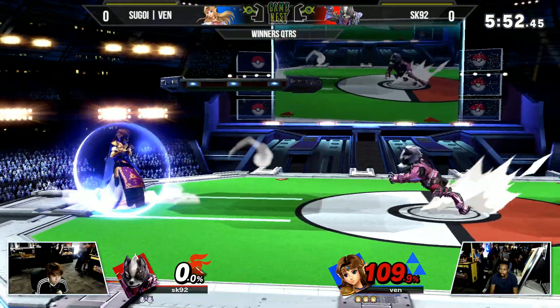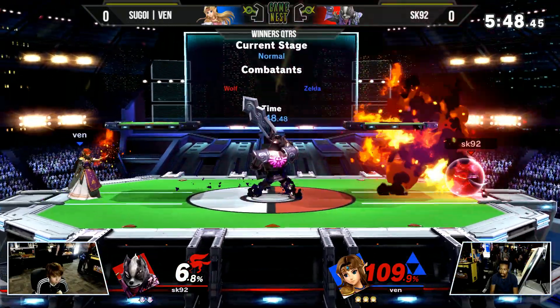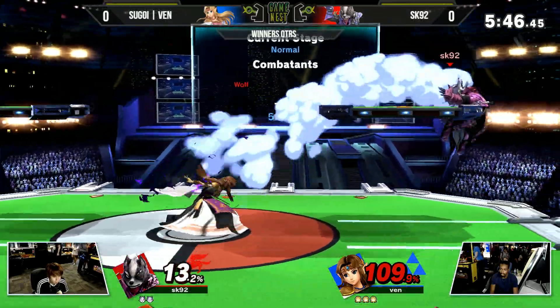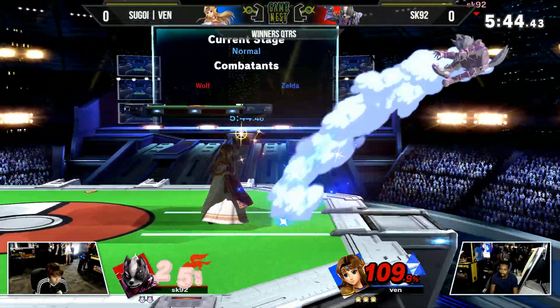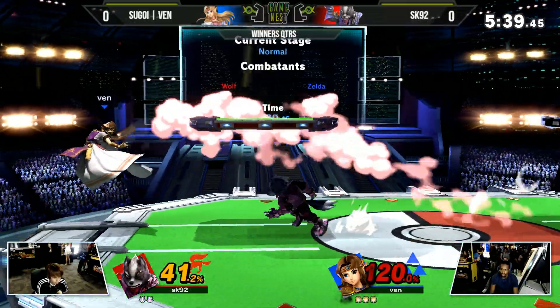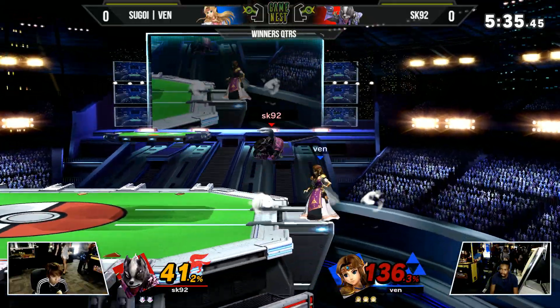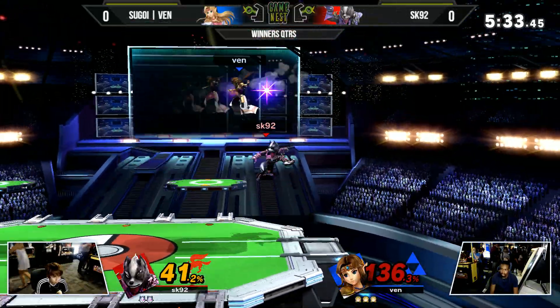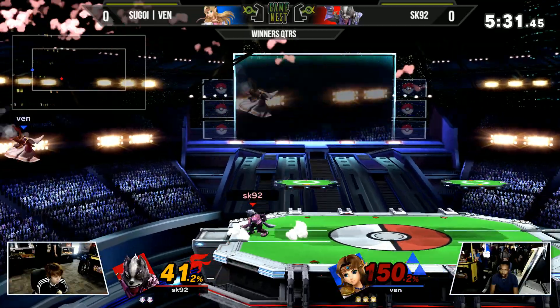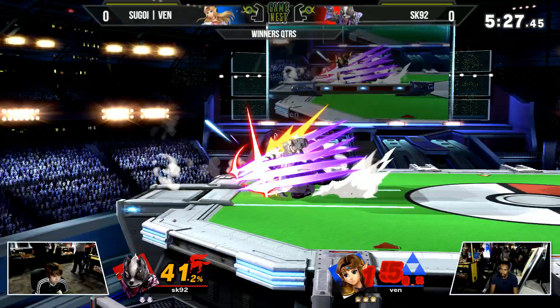As we start off game one, it's going to be a cool and calculated set. SK92 has a very defensive playstyle, especially when going up against Venn. He doesn't want to challenge any of these hitboxes coming from Zelda — he knows how dangerous she is. Nice jump through, caught onto the roll, jumping over the knight, avoiding everything coming his way from Venn.